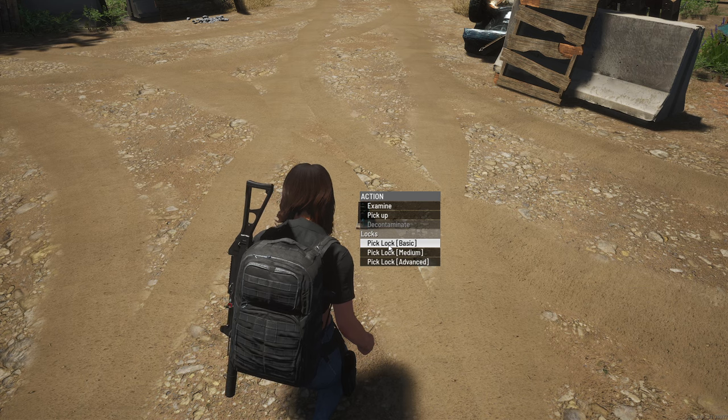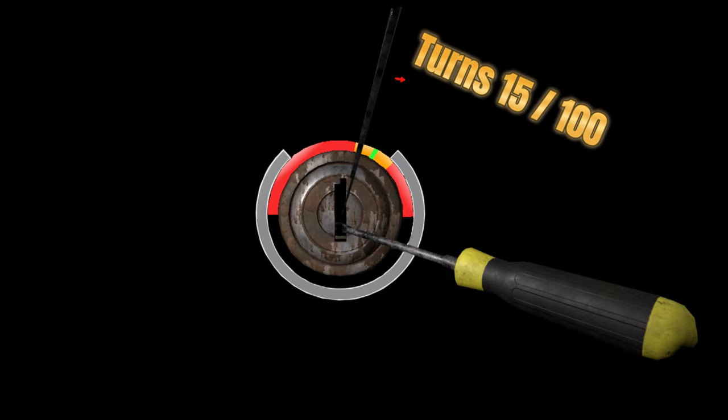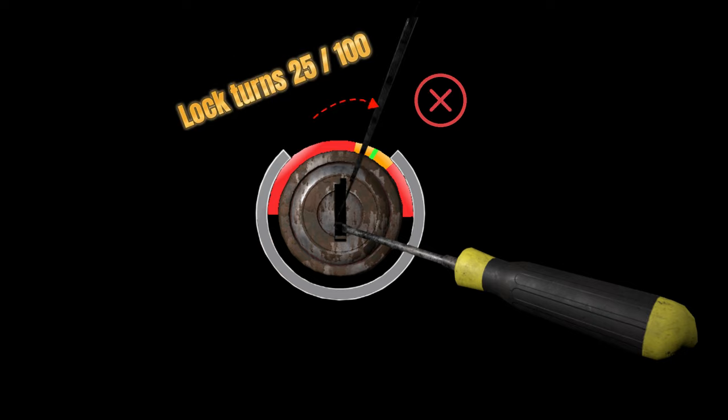In order to successfully pick a lock you need to find the sweet spot. Think of it like this: the sweet spot, shown here as the green area, becomes smaller the better the lock. The orange area highlighted here is the area where the lock is moving. The lock itself turns more the closer you are to the sweet spot inside the orange area. Inside the red area around the sweet spot the lockpick won't move at all and gets damaged the more you try to move it. Same goes for the orange area — as soon as you can't move it any further it gets damaged until it breaks.